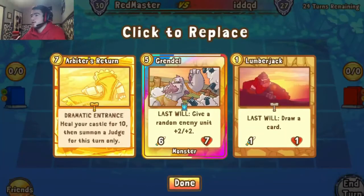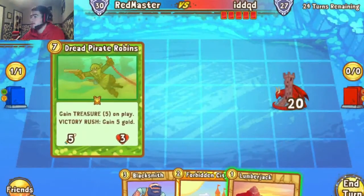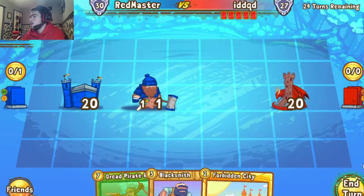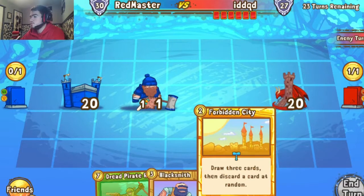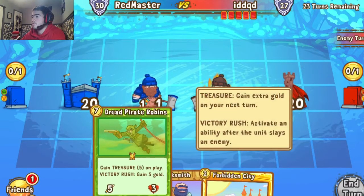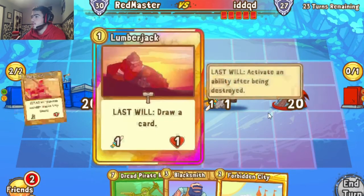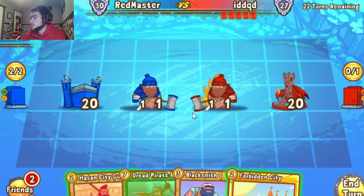Looking at our opening hand, we don't want to keep these two expensive guys because we don't have a nice way to ramp into them yet. We get Forbidden City and Blacksmith — good sign. We'll throw out the Lumberjack to cycle into something better. Our opponent is playing Red/Yellow, in my opinion one of the stronger color combinations right now. We do have Robin in hand, which will be a big ramper later.